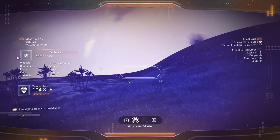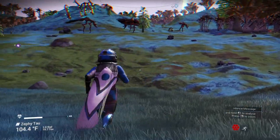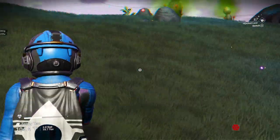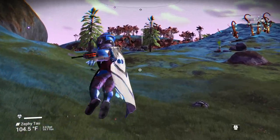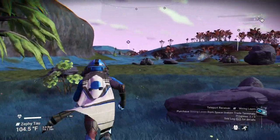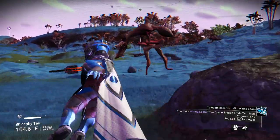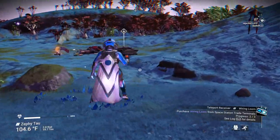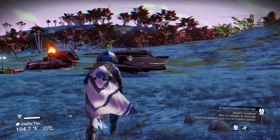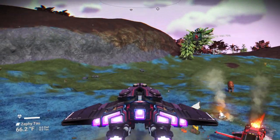Anything else out this way? I think we're done over here and we can start looking for more crashed ships. Ship is ahead — there's a lot of creatures on this planet, but fortunately we found 9 out of 11. Hopefully we can check out a cave next and find two more creatures. That ought to give us at least 3,000 nanites, so that'll be really handy.